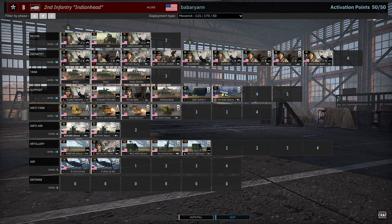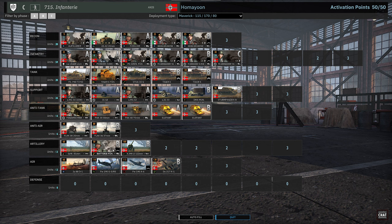Air tab is pretty light with just the P-47 bomber variant and AT rocket variant. On the other side, 715th Infantry — a very strong division out of Men of Steel, pretty well-rounded with a couple of weaknesses. The recon tab is really strong: you have the Decima Esplatori in B phase with their Berettas and grenades, some Aufklärer, and the AS 42 20mm.